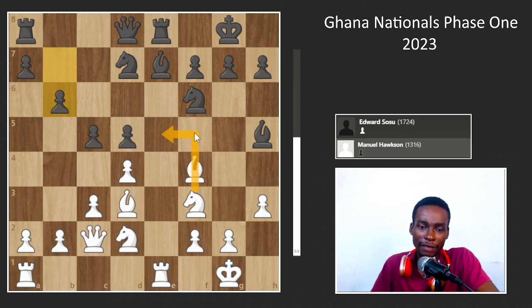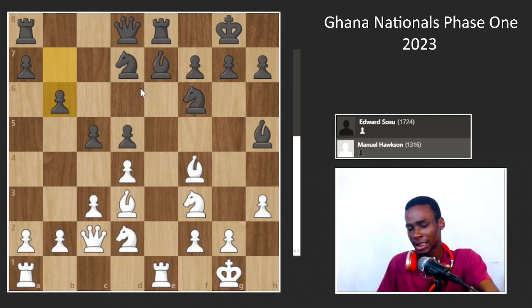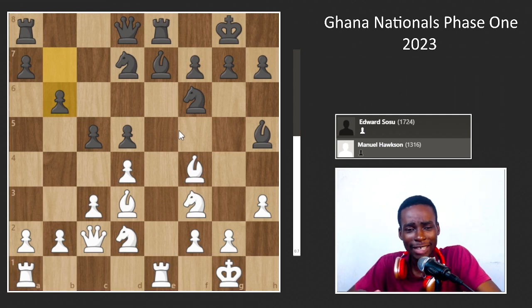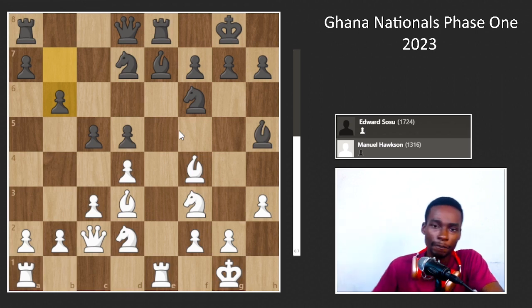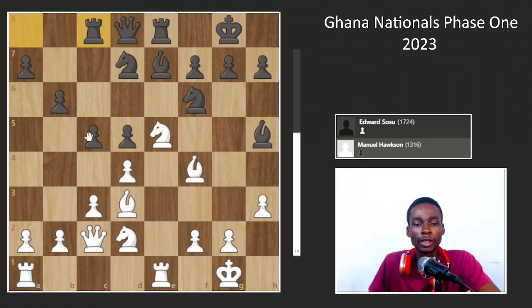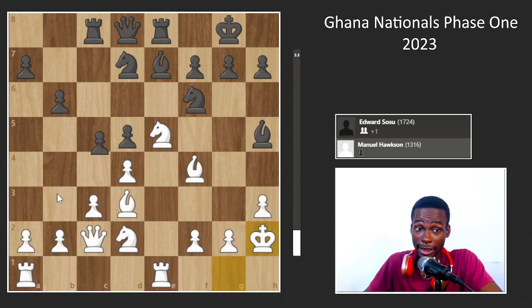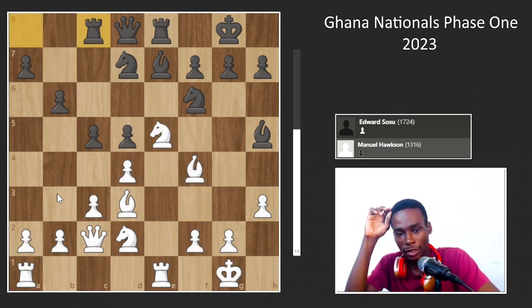My plans are basic here — maybe doubling on the file, and really wanting to get my knight to e5. If I could control that file I'd have a very good shot at the game. I go knight to e5 as planned, and now he plays rook to c8. Rook to c8 is a very obvious move — if I do nothing he plays pawn takes, and then my queen is in a lot of danger.